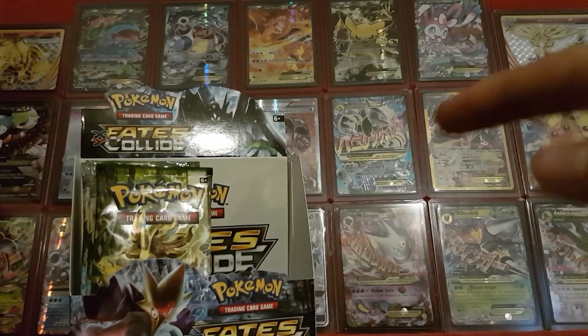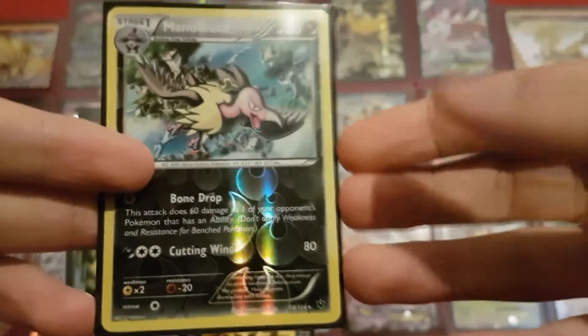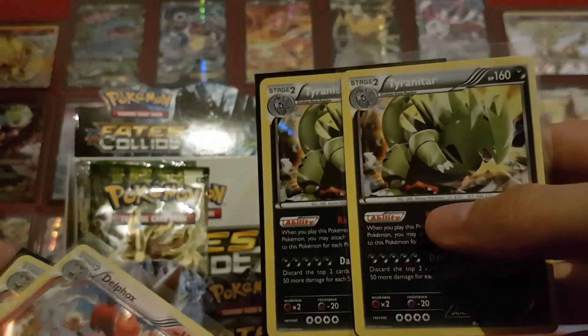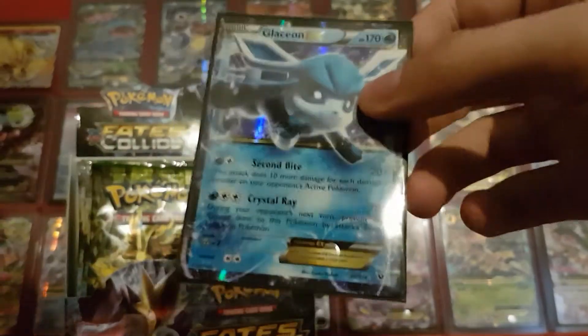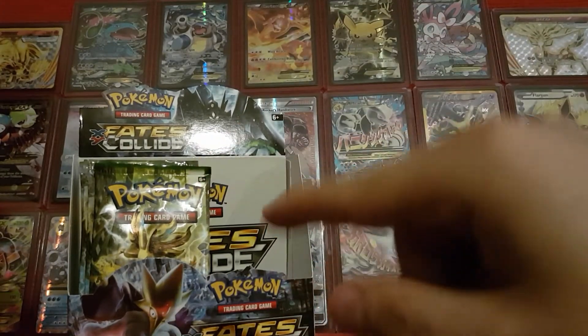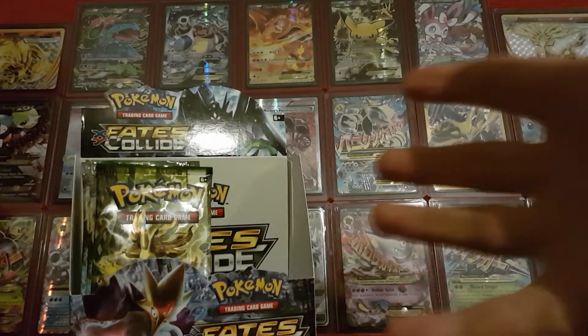Before we dig into these last packs, a little count of where we are at right now. Last video we got 1 reverse holo rare, which isn't too bad if you consider that all 9 reverse holos were ones I didn't have yet. That puts us up to a total of 6 reverse holo rares from this box. We had 2 Tyranitar holos, which is especially funny considering the video before that we got 2 Delphox holos, putting our holo count up to 5. Then we got a nice Glaceon EX, putting our EX card total at 4. Which I think means we should get at least one more EX card from these packs, and more if we're lucky.